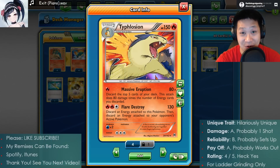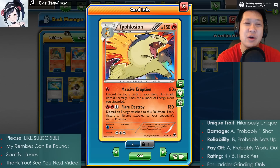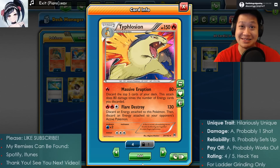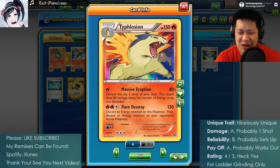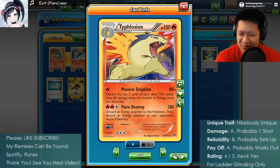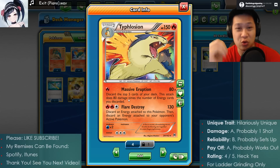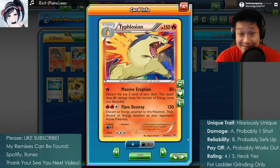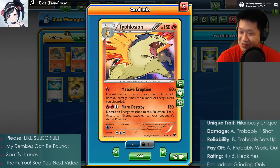Looks like you reached the end. Thank you and congratulations - let's rate this deck. Unique trait: what makes this deck unique? Could it be the fact that it's running 25 energies? The way it plays out, it's one of a kind - there's no other deck that plays similarly. This guy is completely original. I'm going to miss him if he goes next rotation. Typhlosion - there's nothing else like that.